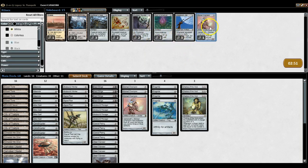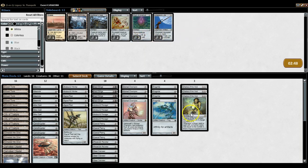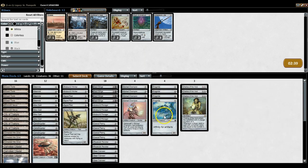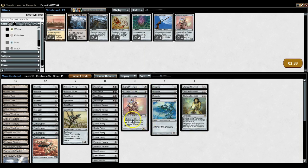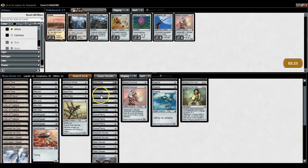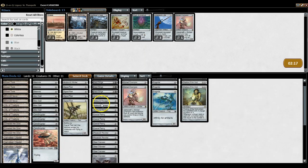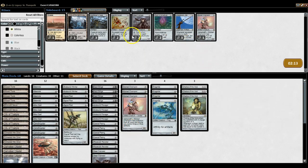Etched is probably good, Revoker's probably good. Lily Arcbound Worker is fine as well. I want to keep most of my creatures in — maybe I don't need four Etched. I brought in two Revokers. Steel Overseer is just way too good. Actually, I think Steel Overseer might be the worst, because my opponent probably brings in a lot of removal on the sideboard. So let's try that out.